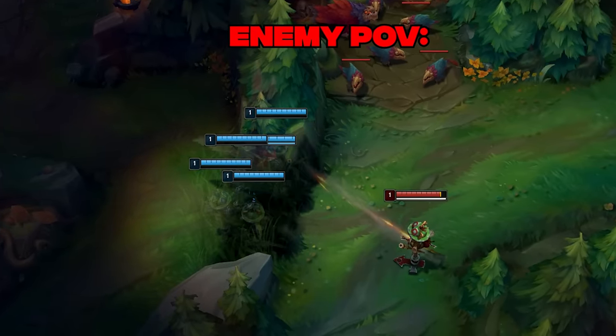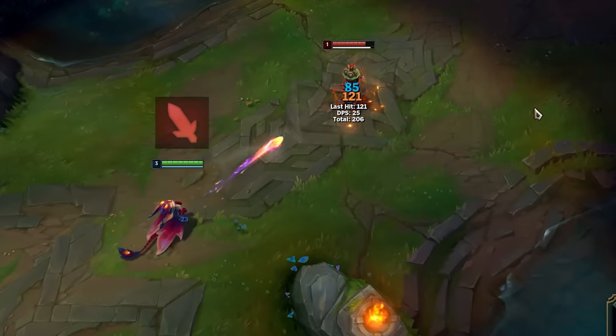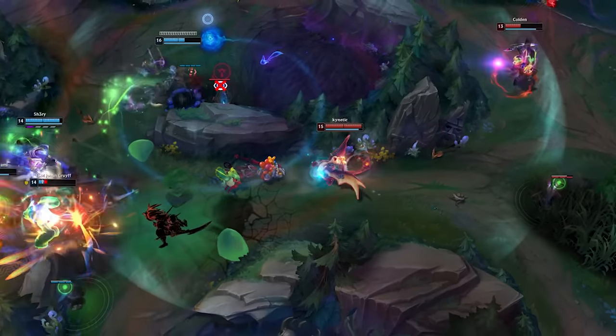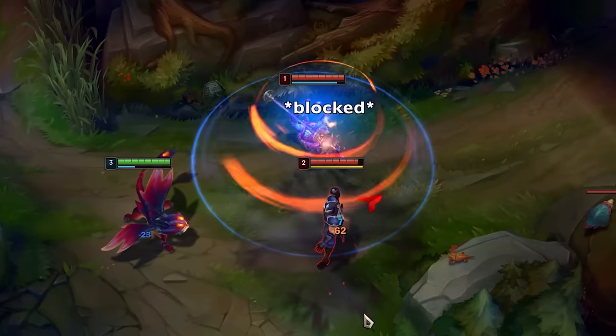Did you know that Smolder gives vision of himself and his allies while using E in a bush, or that his Q and next auto attack will both get increased range from Rapid Fire Cannon? This video will teach you everything there is to know about Smolder — tips and tricks, interesting interactions, and even what to look out for when playing against him.